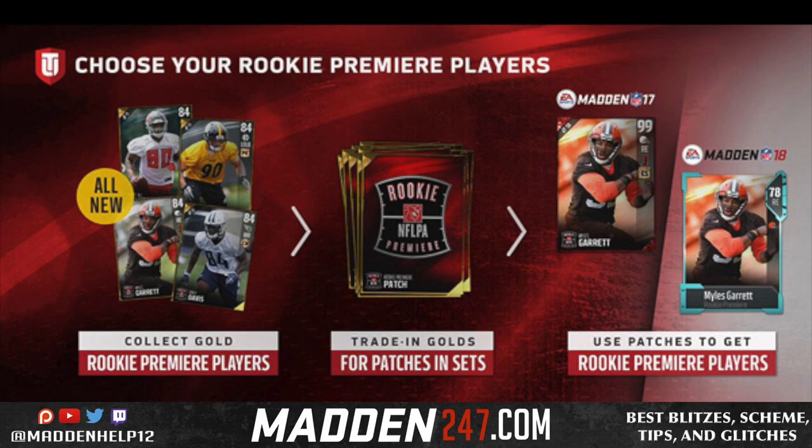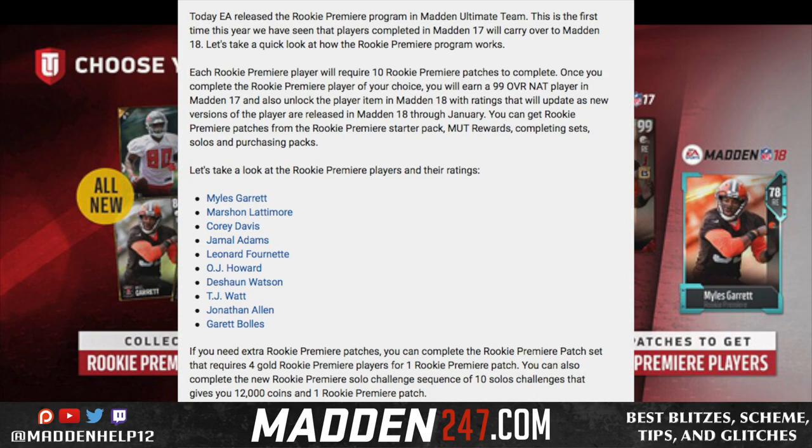What you do here is collect the gold rookie premier players and then trade them in. As of right now for Madden 17, you get a 99 overall player. But then for Madden 18, you get them at a 78 or whatever their overall rating is when starting the year off.